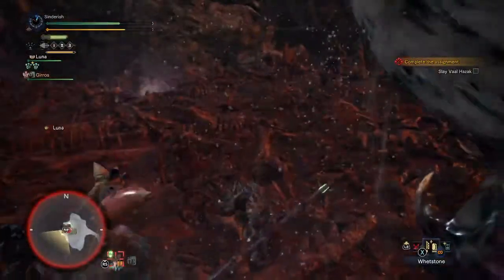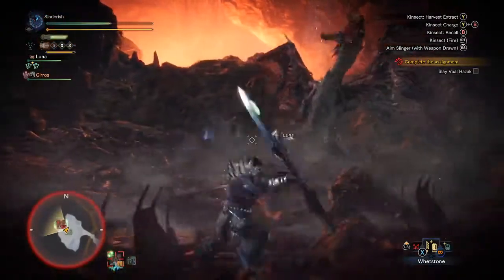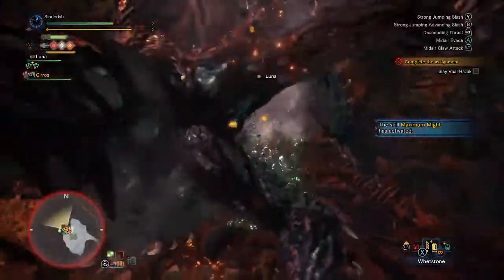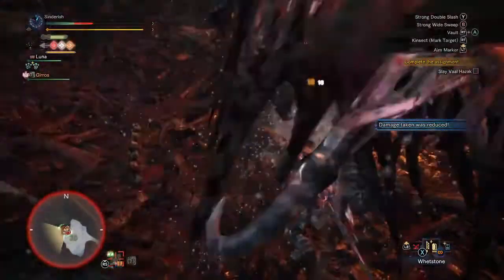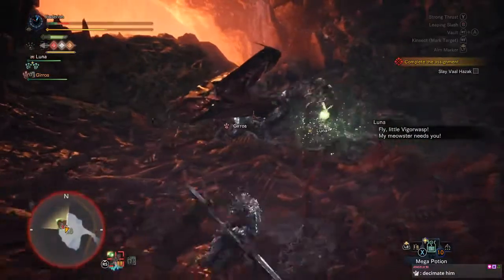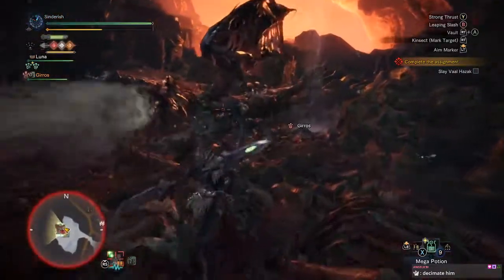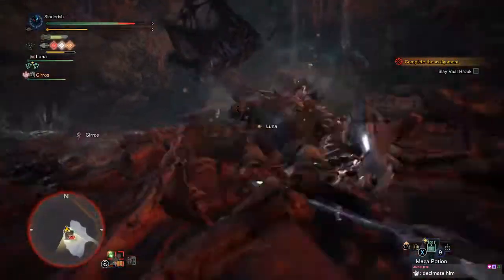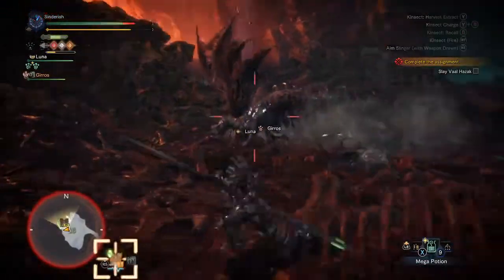It seems like no one wants to help me kill Val — that's cool. Back in my day, whenever you shot an SOS for an Elder Dragon, you'd have a full game immediately, but now no one gives a shit. Oh my god, and the Palico stunned it before it did its breath attack?! That is spicy.